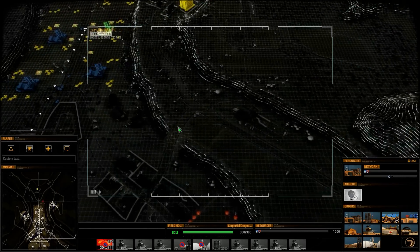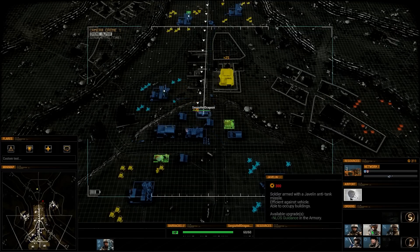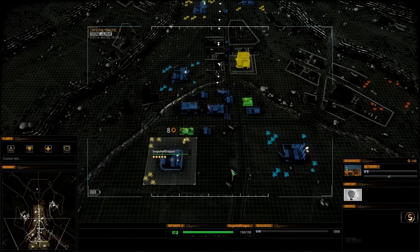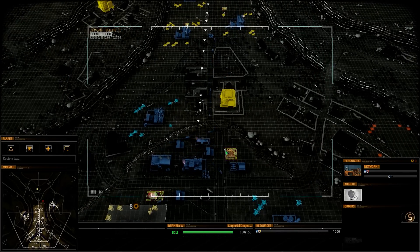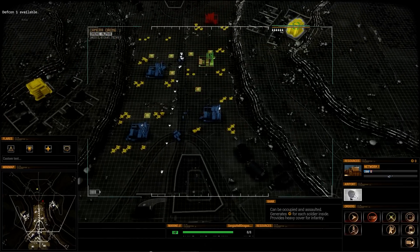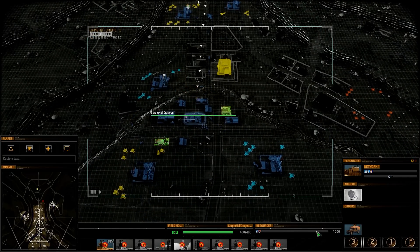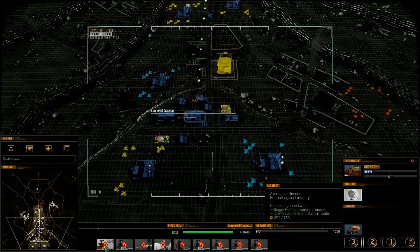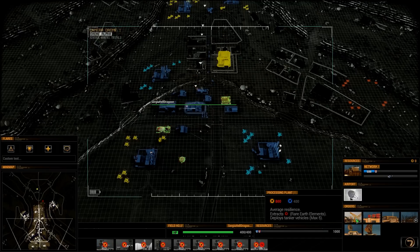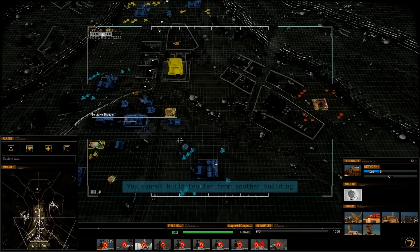I need more oil, guys. Although I control three banks, it's not helping me a lot. But Defcon 1 is now available — the Peacemaker is unlocked, so I'm going to build one.